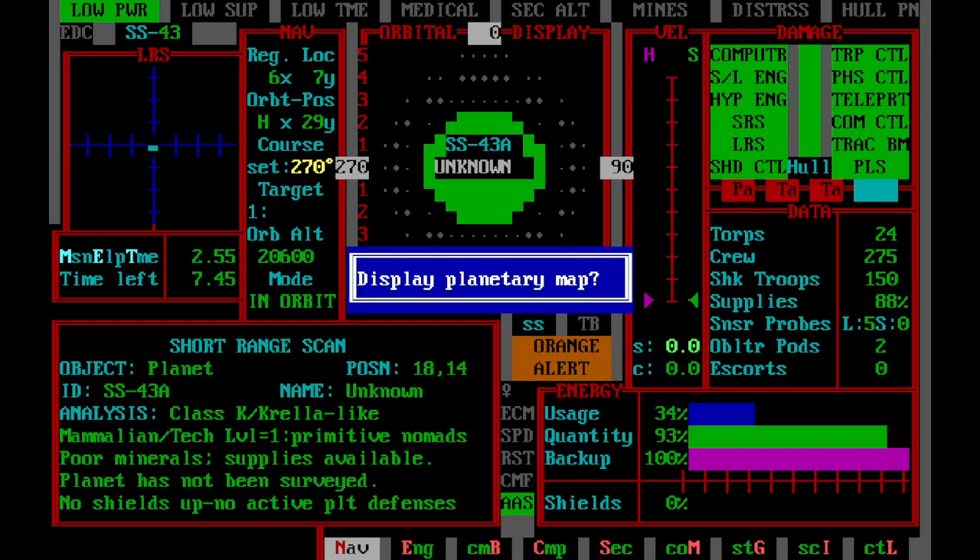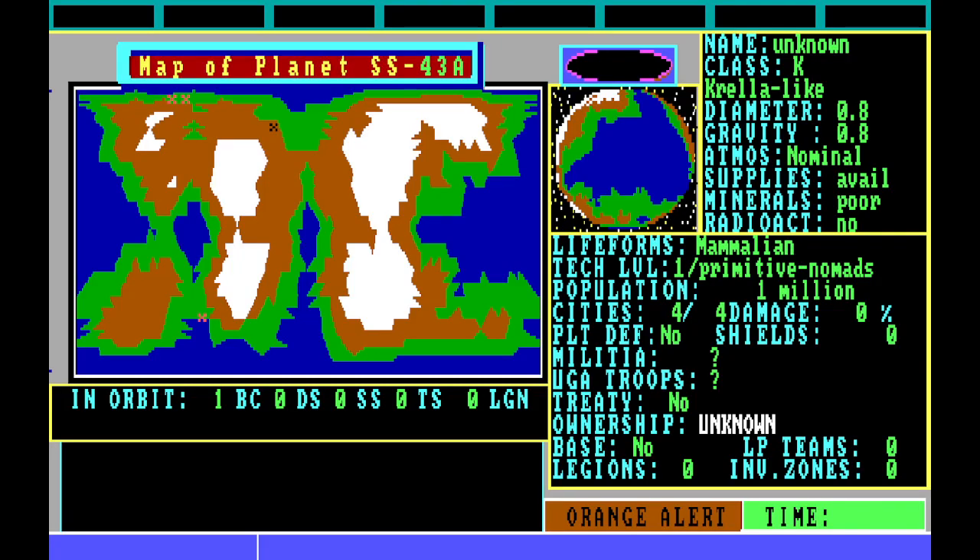We've reached our target, we're going to orbit. Now, that is a lovely planet — tech one, primitive nomads, which means they might have some settlements. See the X's right there? There are four cities, though three of them are hard to see because they're orange. Again, those will come in more use later when you do invasions and planetary bombardments. They're not really cities since they're primitive nomads — more like villages.